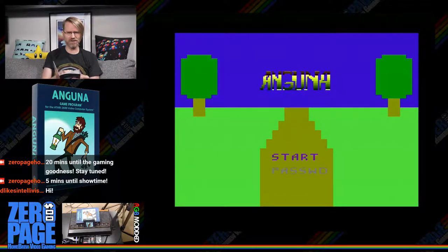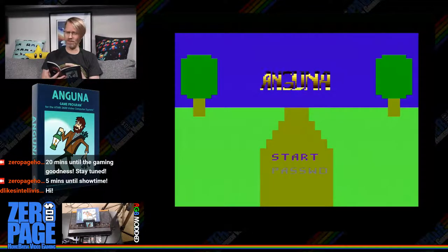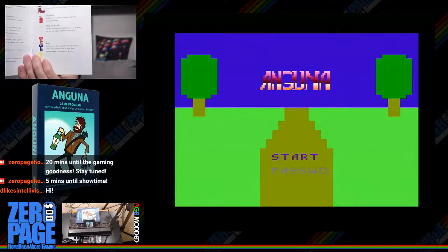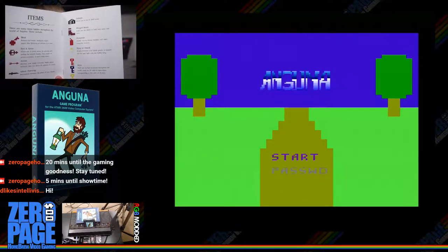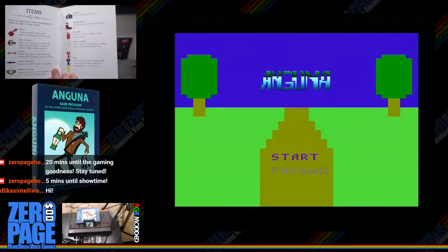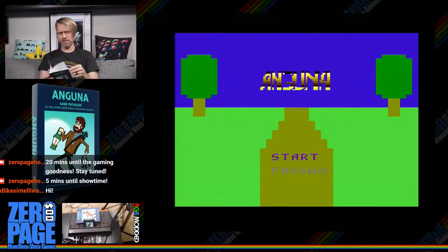Items include meat — which actually looked like a cherry, I always thought it was cherries — bow and arrow, arrows, attack power-up, defense power-up, lantern, winged boots, dynamite, and ring of attack. I only think I got the attack power-up and defense power-up. I don't think I got the lantern yet, or the winged boots, or the dynamite, or ring of attack. And I got two out of the six keys.